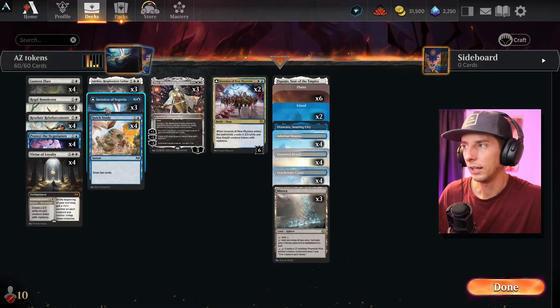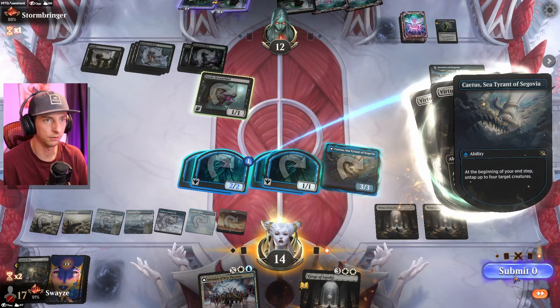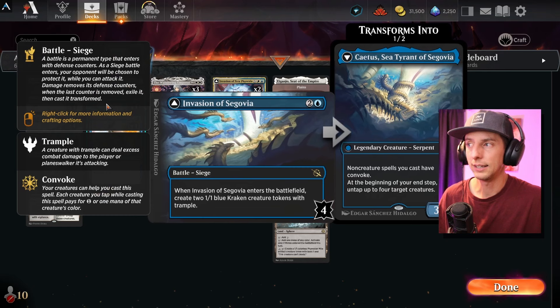If you don't know Segovia — when it flips over, it allows all your creatures to convoke for mana, and at the end step of every turn you can untap a handful of your creatures to use for mana at instant speed. If you get down the Bunnycorn on turn two and then play Segovia on turn three, Bunnycorn's power goes to a four-four, which can attack into Segovia and flip it immediately. By turn three you can flip this if you've got the perfect draw.